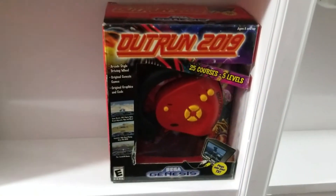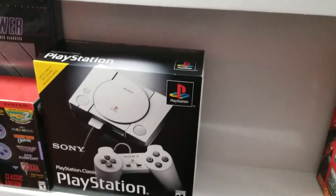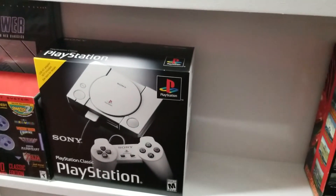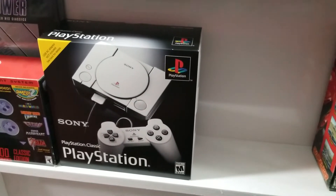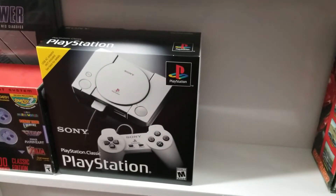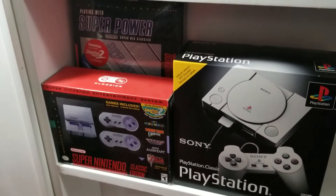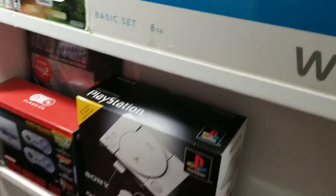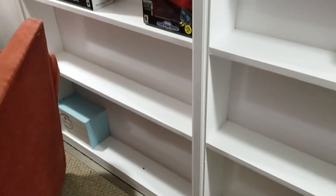Below that we've got some more Wii games, a random plug-and-play OutRun 2019 system, and over here we've got the Sony PlayStation Classic — another system everybody likes to bash, but it's modable. You can mod the heck out of this thing and put any games you want on it. Then we've got the Super Nintendo Classic — another good little system.